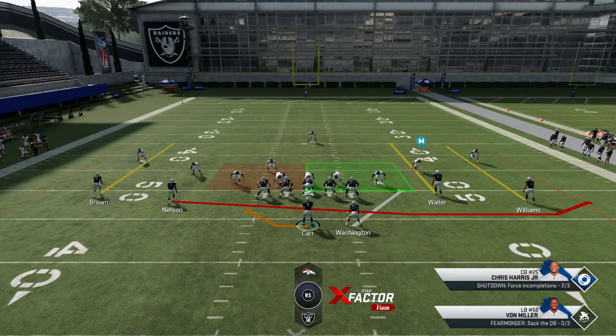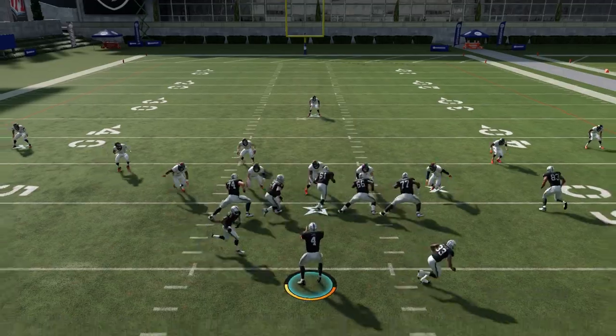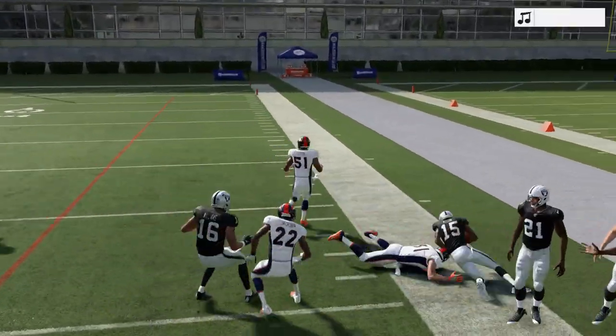One of the most important things when running this play — there are really only two things that matter. Number one, you typically want to put your fullback at the running back spot. Number two, you want to make sure you have your fastest receiver at the spot running the play. If you have a Tyreek Hill or something like that, that's perfect. My slot receiver is a 96 speed where my running back is only a 91, so this is a perfect scenario to run this play and have a huge advantage.